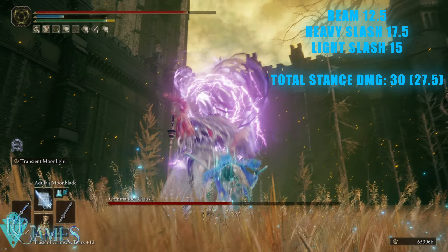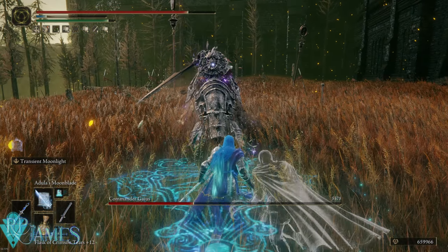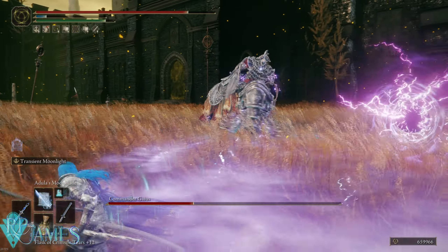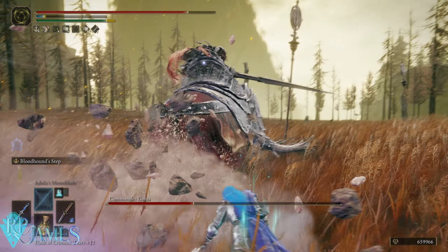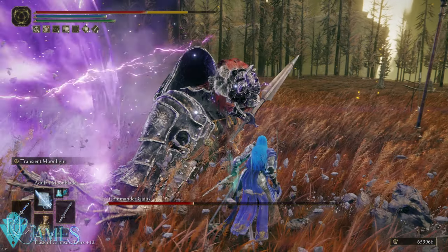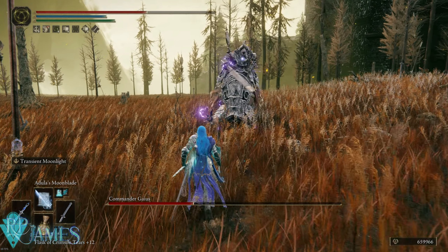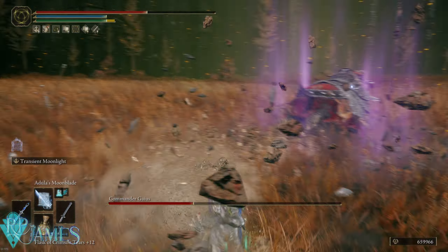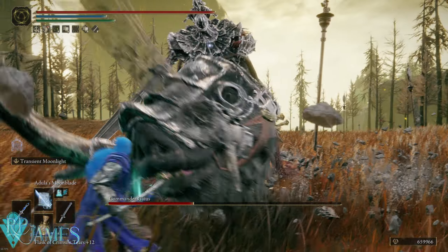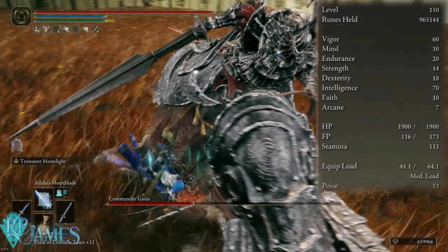The damage of the weapon is going to range up to around 5k, provided that you properly buff your character as we're doing with this build, debuff the enemy, and use it point-blank shotgun on the face of the enemy. The weapon damage is divided between the beam portion and the slash portion of the ash of war. We have a pretty straightforward mage build here.